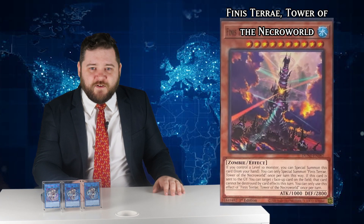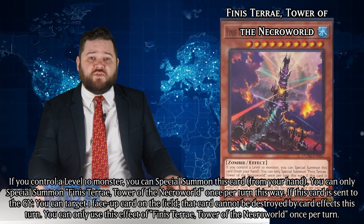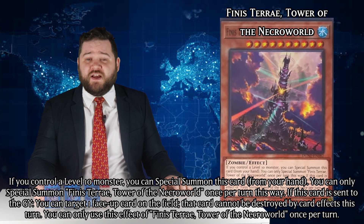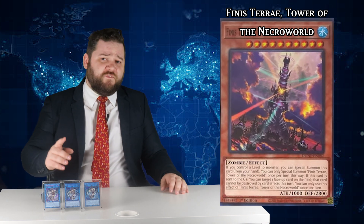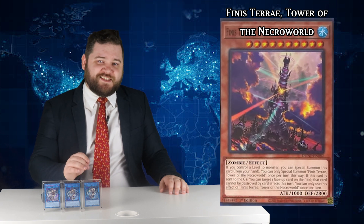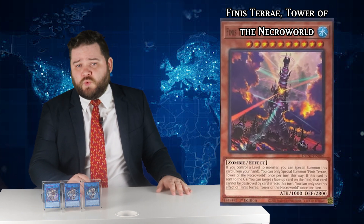Finis Tare, the Tower of the Necro World — it's a level 10 water zombie with 1000 attack and 2800 defense that once per turn can be special summoned from your hand if you control a level 10 monster. And if it's sent to the grave, it can target a face-up card on the field to make it indestructible by battle or card effects for the turn. Well there you have it folks, level 10 support. It only exists so that Konami can slightly more justify the fact that that level 10 trade-in card is in this set as well.